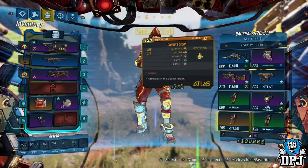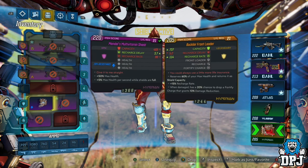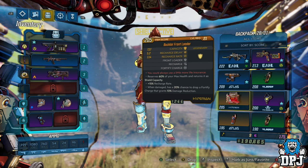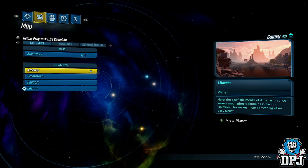Neither of these are weapons though. We have a grenade called the 2-Purse Organ and a shield called the Buckler Front Loader. It reserves 60% of your max health and returns it as shield capacity, with a 15% recharge rate when damaged, and a 20% chance to drop a charge that grants 10% damage reduction.